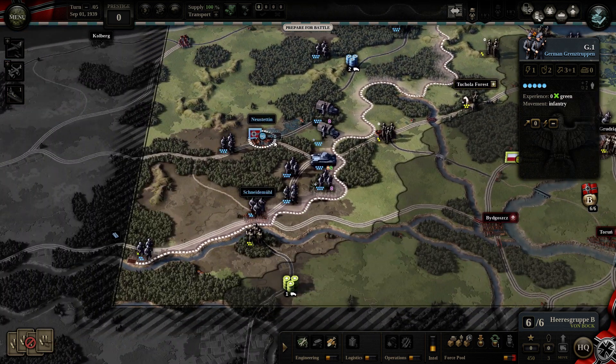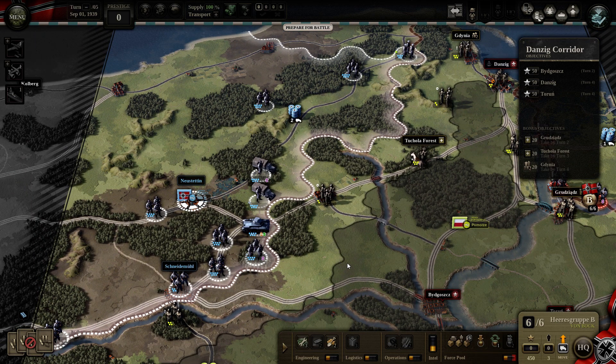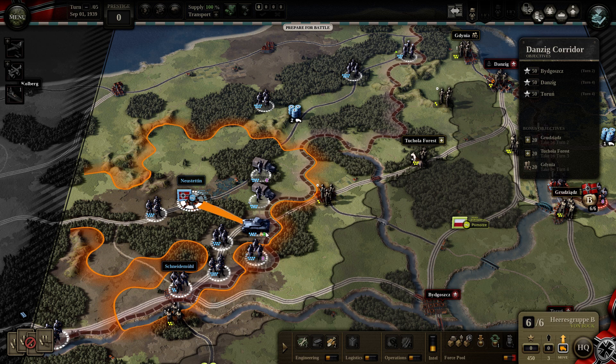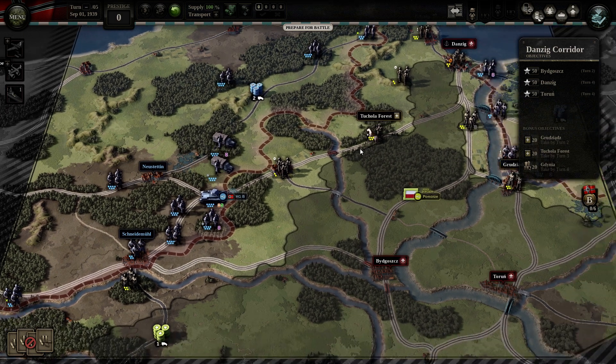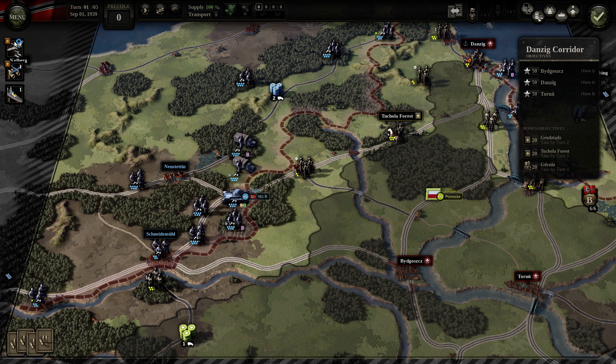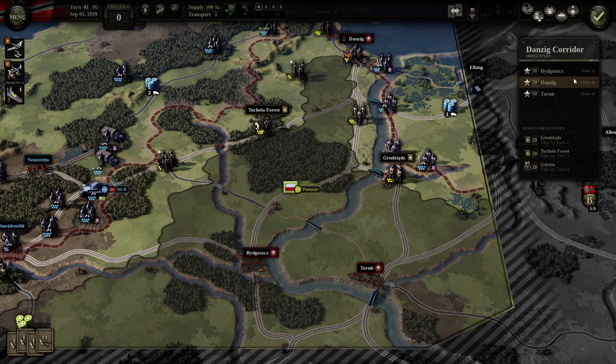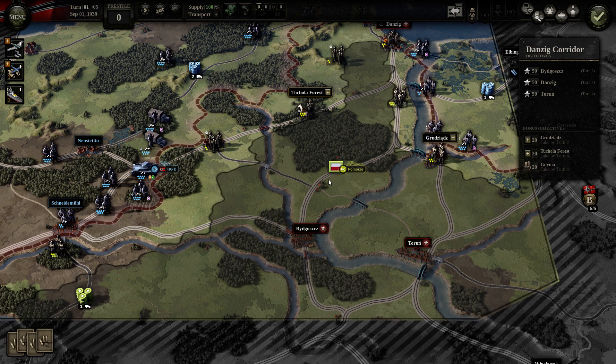We start with a preparation phase, but I don't think we need to do much here. The only thing I want to do is move up our headquarter. Our main objectives are the city of Bydgoszcz, which we need to take by turn two, and then Danzig and Torun by turn four. The early objective of Bydgoszcz is probably because of its rail crossroads — that will be the most difficult part of this scenario.